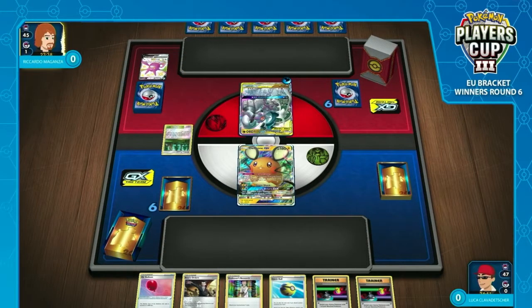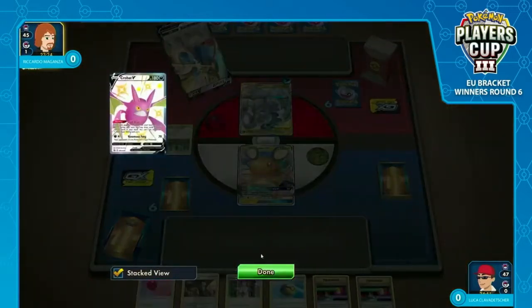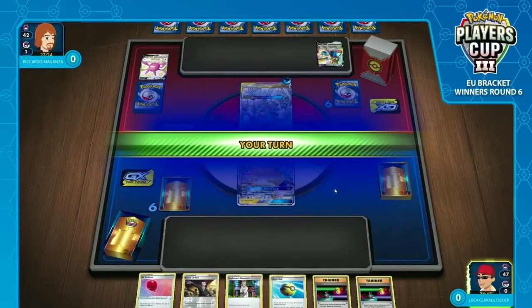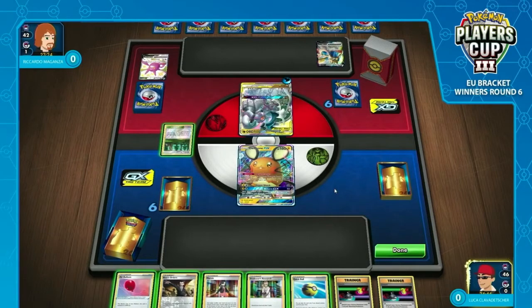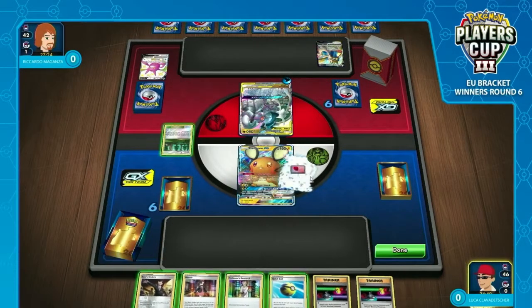Riccardo also chose to discard a Crobat V from his hand. That's a great indication that at the very least he has a supporter, but also a little micro play — you're playing around Morwild GX. You don't want Morwild to pull these sorts of Pokémon into play, because then it allows Luca to have easier prizes later on. We just see the attachment of the water energy. Neither player is using Crushing Hammers, both know the opponent's deck list, so he can freely throw the water energy down, play around Marnie as best as possible, and end on an Intrepid Sword. Ideal turn for him.